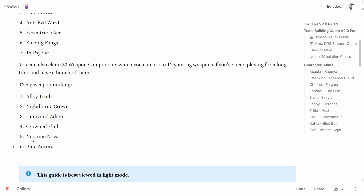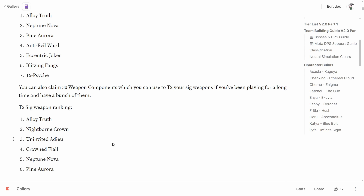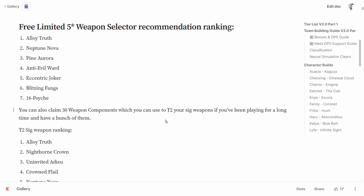Lastly, Pine Aurora for Kaguya is a very good investment since she's a universal support — you'd be buffing the damage of multiple DPS, and it would be specifically great for supporting Katya and Life Wild Hunt. And that's it for this video. I hope you found it useful, and have a nice day. Thank you very much.